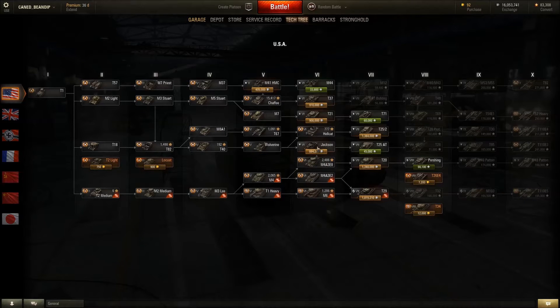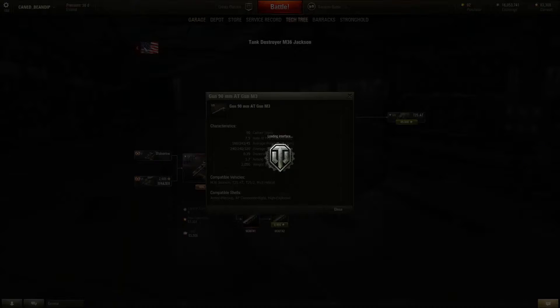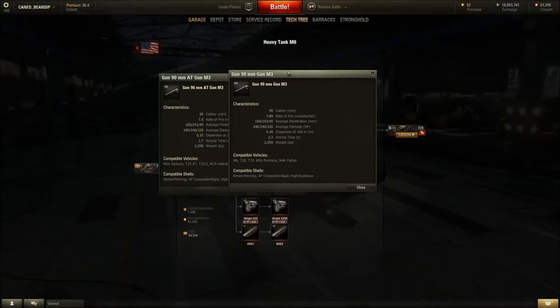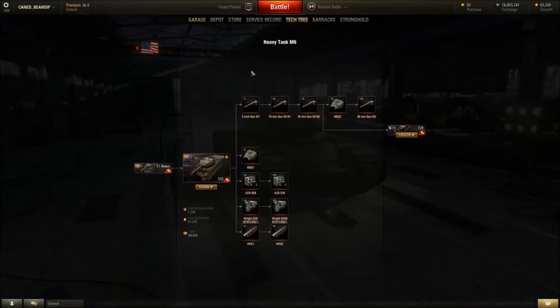I've got the 90 mil in here. It's a tank destroyer version of it. So is it better than this 90 mil? They're both the AT anti-tank version of the M3 90 millimeter. It has the same penetration, slower rate of fire, but better accuracy and better aiming time. So I'd take the slight decrease in rate of fire and get accuracy and aim time.